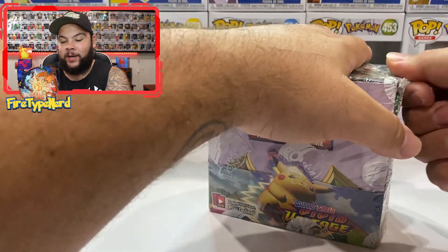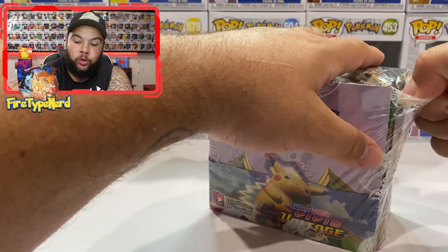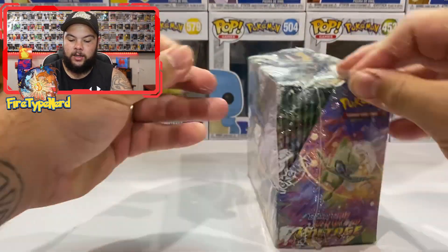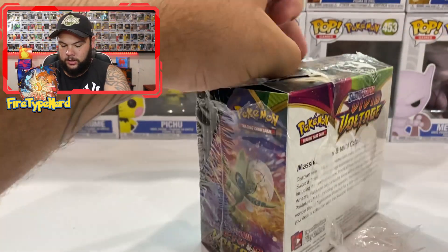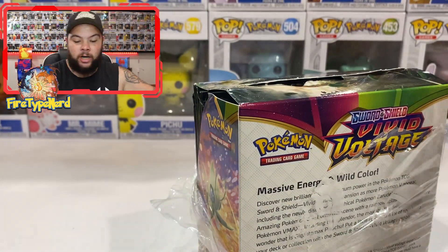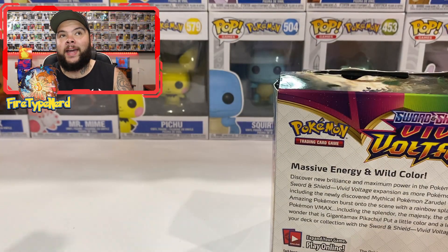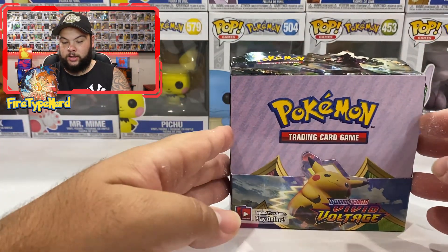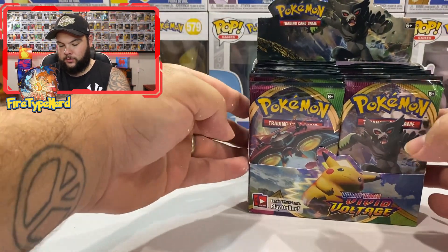Let's crack this open and open 18 packs and hope to pull a Rainbow Rare Chubby Pikachu. I've already got a Charizard non-holo so I'm hoping to pull a Charizard reverse holo. I know there is a holographic Charizard but it only comes in a theme deck. Alright, so we've got the box — let's crack that open, do the way they do it in the shop.